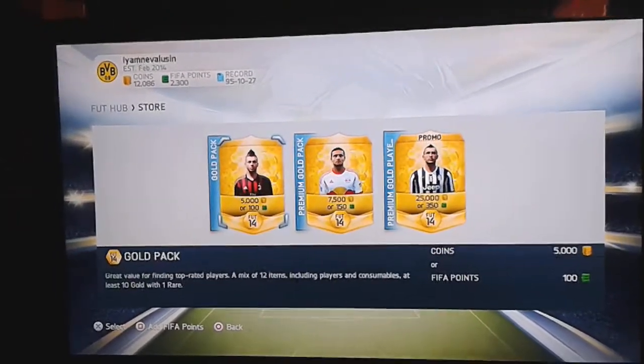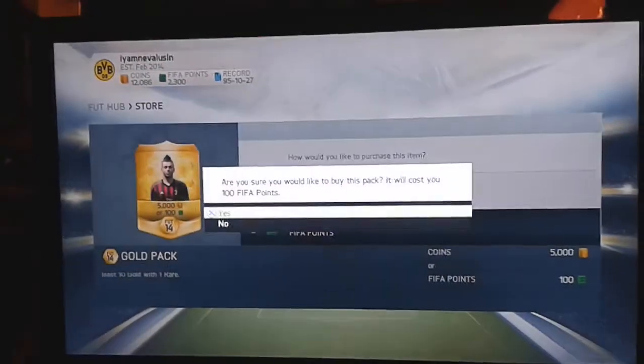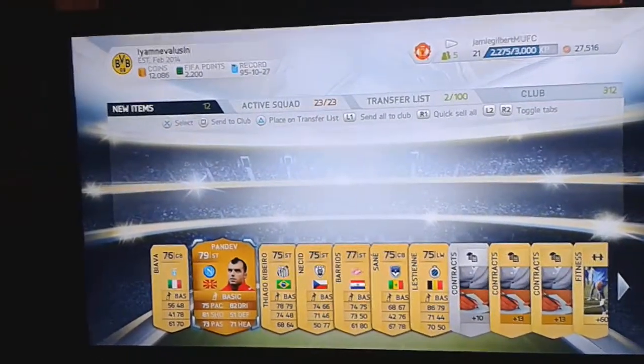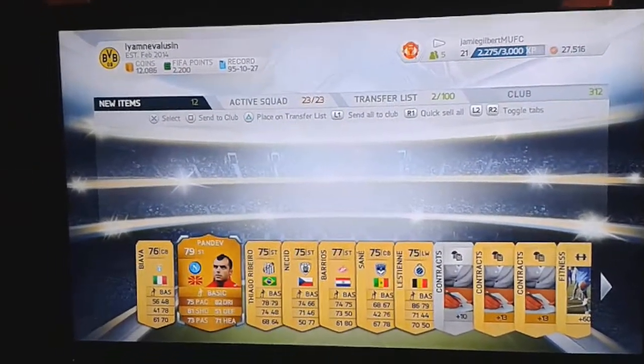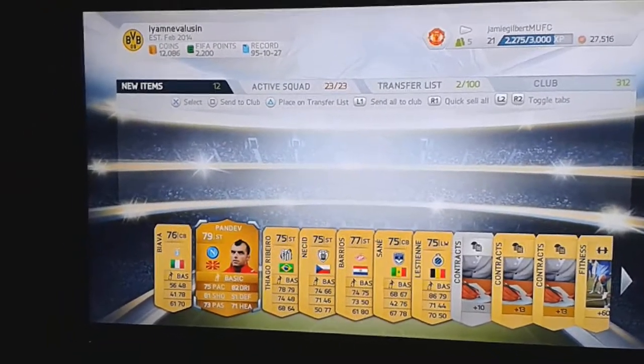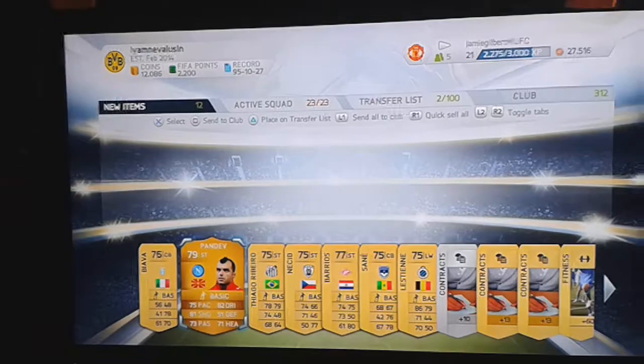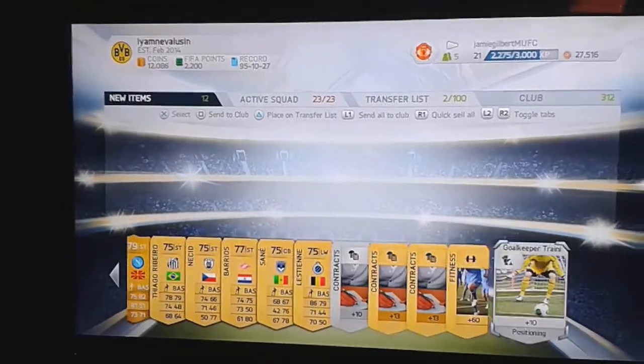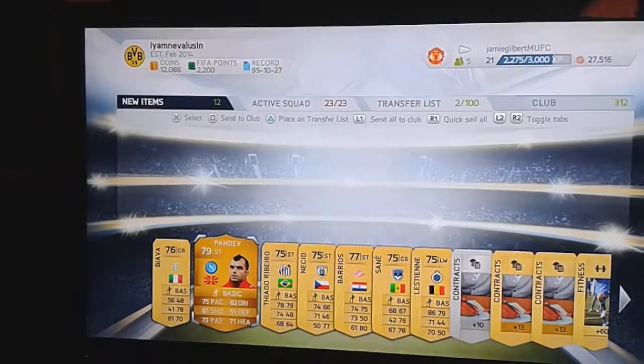El Sharawy — this is the fourth or fifth time I've had El Sharawy. After this pack, if there's nothing decent I might try Messi or Falcao just to mix it up. I get the Napoli striker — a rare gold in Goran Pandev. Obviously he won't go into my German team, but he'll fetch between 700 and 1,000 coins in transfer. I'll send all to club and place them on transfer list later.